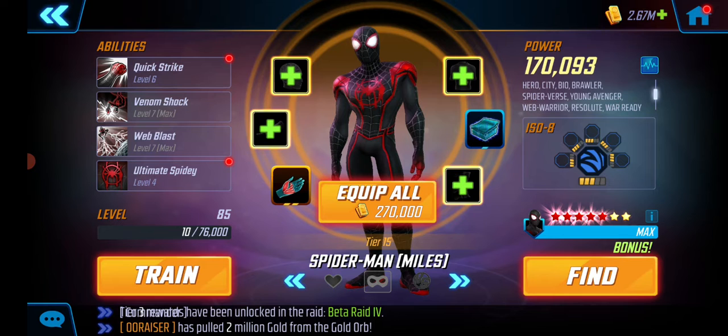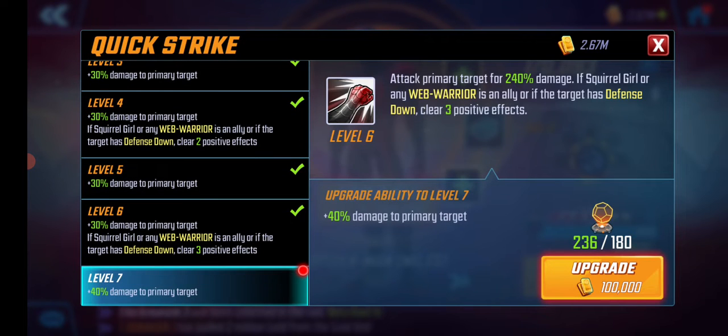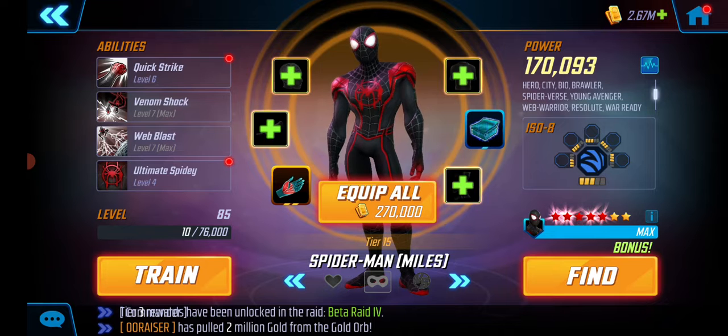Miles Morales is a Striker and that's mostly because of his basic. He can actually clear some buffs with the basic, and with the assists as well which he gets from Ghost Spider. There's also the ISO 8 attack. All of those are clearing buffs, and in that sense it makes sense to have a Striker on Miles Morales. I have the special T4 and the ultimate T4 on him.